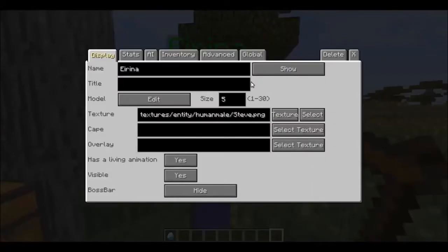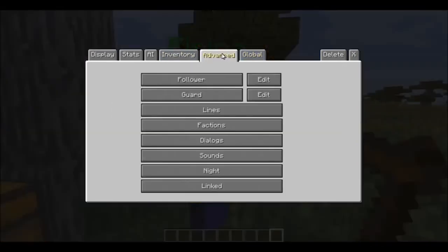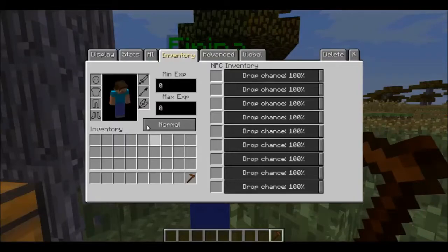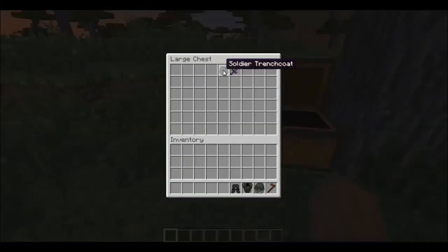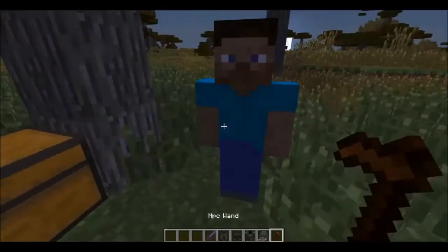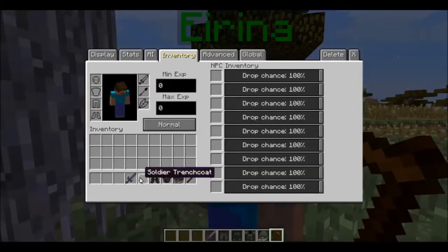I'm going to make it so that you have to pay one diamond for infinite days, or whatever you need. Now go to his inventory and put him in this armor.